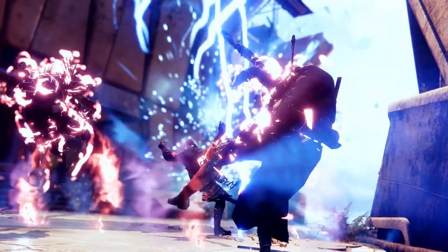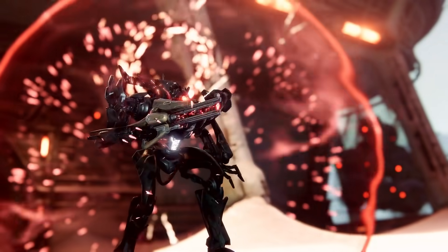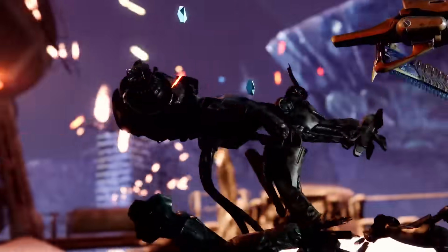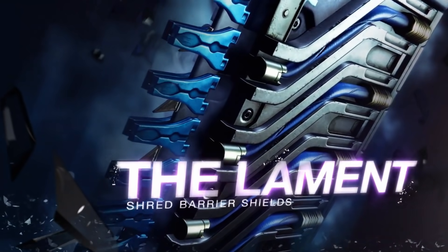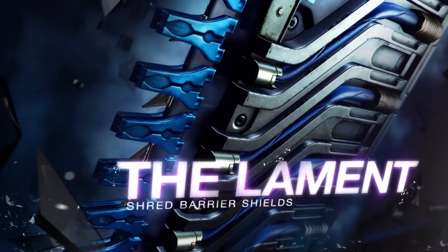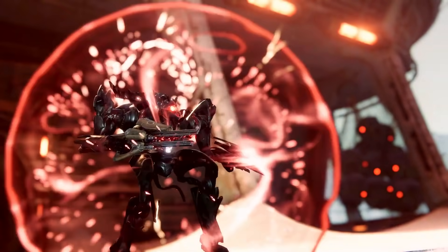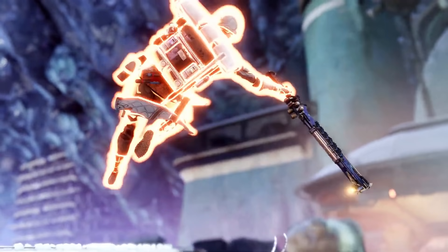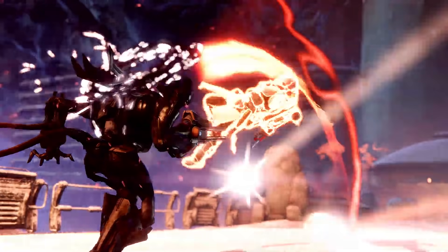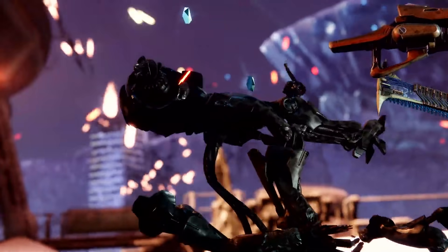Moving on, we finally have a new exotic sword with the Lament. It says: a mortal blade, a stalwart shield — block with the Lament to rev the blade, then shred through shielded enemies. At its peak, damaging an enemy will heal the wielder. This is an interesting one because obviously being able to break through shielded enemies — the first thing that comes to mind is barrier champions — and if it can shred through those and then kill the champion behind it very quickly, that's quite powerful.